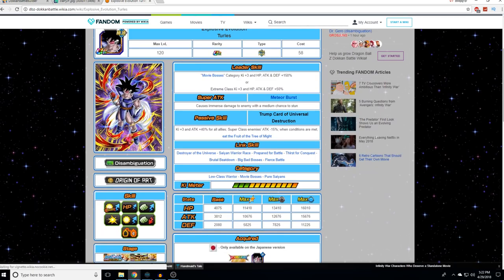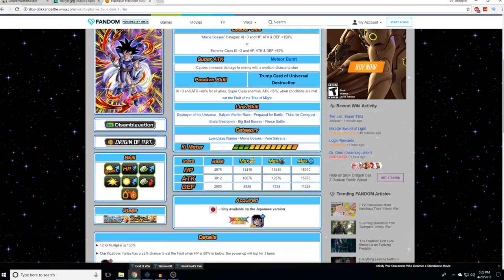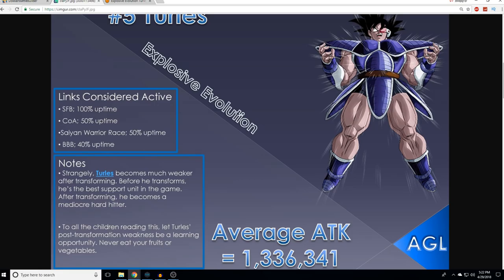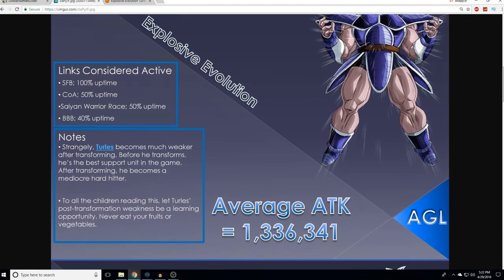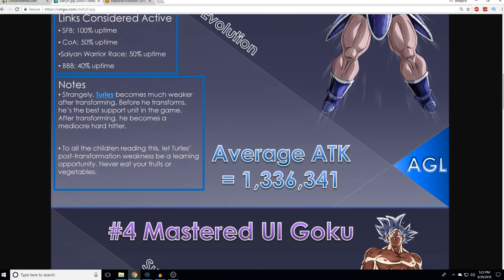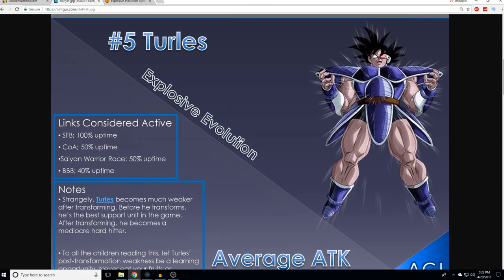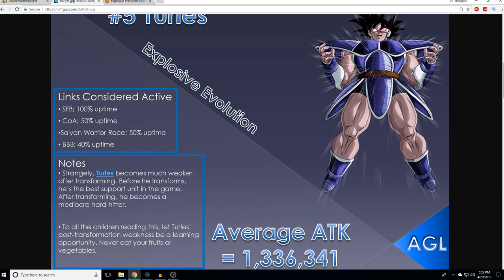COA — I'm totally blanking on what that is right now. It probably is Thirst for Conquest, probably the Japanese terminology. Saiyan Warrior Race, 50% uptime. Big Bad Bosses, 40% uptime. That one's actually pretty interesting because you can proc it more if your team's a bit crappier and can't tank as much. But on the optimal team for this guy, you'd be running a lot of tanks — the team's very good defensively, which is why it wouldn't be active a lot of the time.